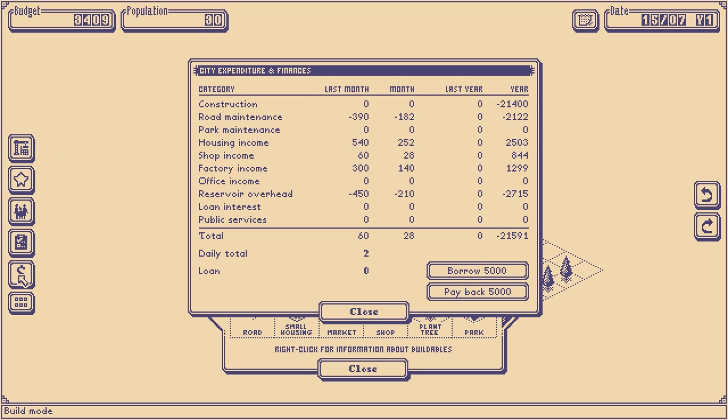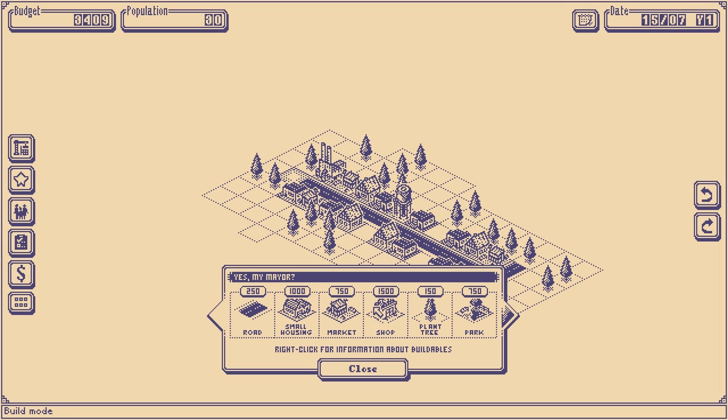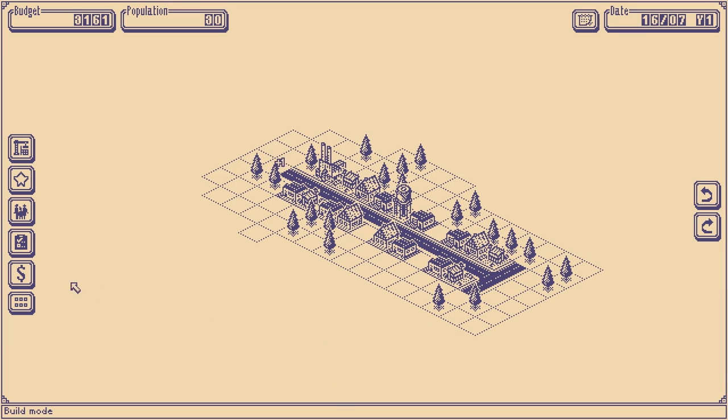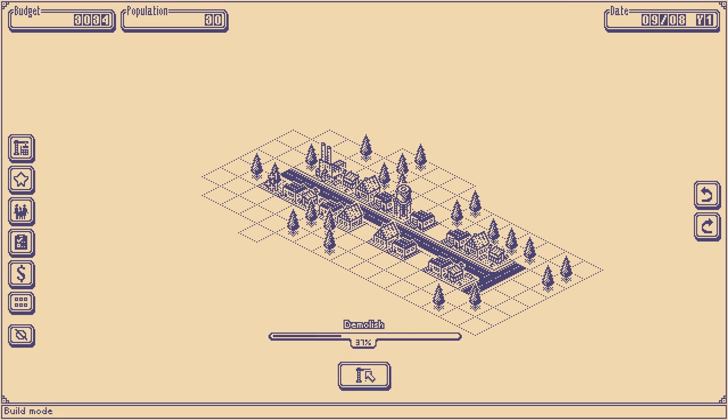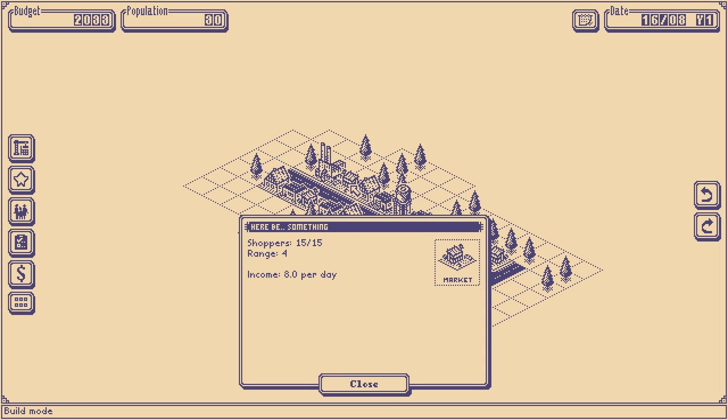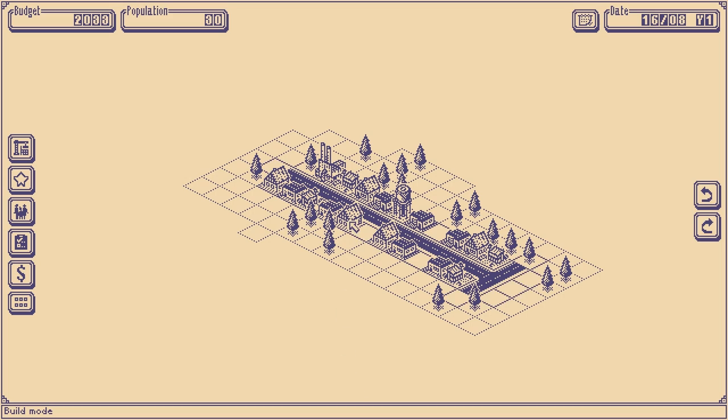Let's go ahead and build a road. What does a road cost me on my infrastructure? Looking at our budget report, we're actually making $2 a day — hooray, profits! Our factory income is $300, and that's going to go up as we get more people because it gets $10 per person that works there. Shop income is going to go up as well. Road maintenance is probably about $1 a day per road.